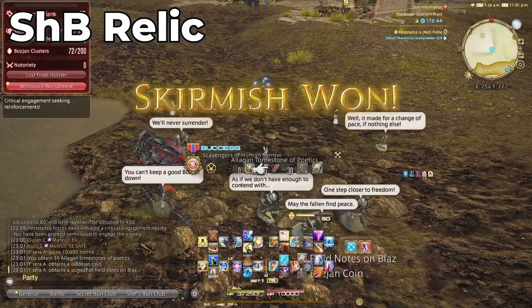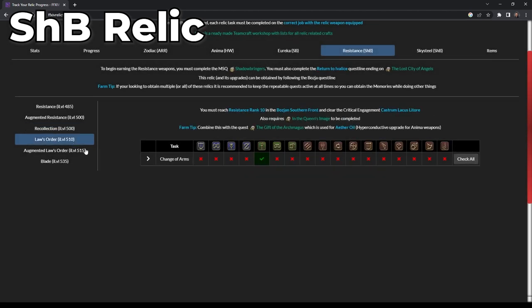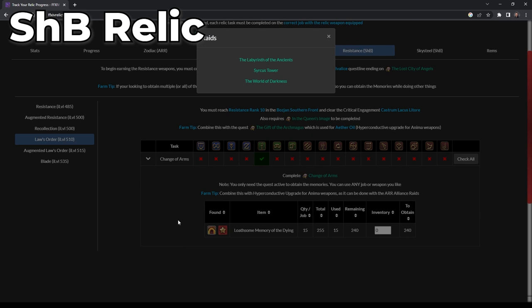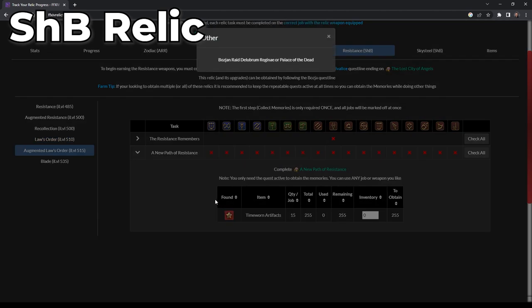Step three is Memories of the Dying, which you can get from level 60 dungeons and your first-time daily leveling roulettes — pretty great to have this active and just get a memory or two a day via roulettes. Step four is A Realm Reborn alliance raids, which is basically the only alliance raid I ever get when I do alliance raid roulette, so you can amass a huge amount of these crystals pretty easily. Setting up five jobs and having these steps active at all times can be a huge effort upfront, but can essentially get your relics over time for just doing stuff you're already completing.